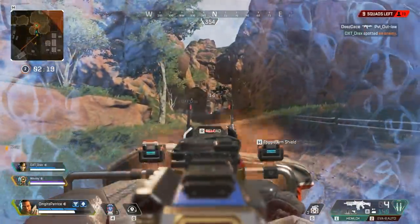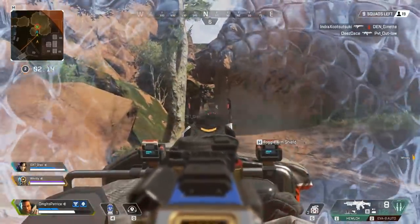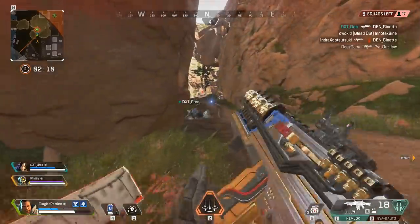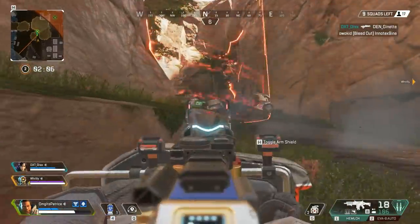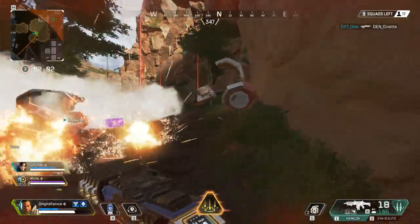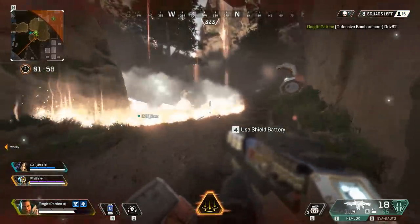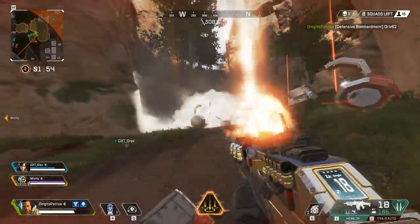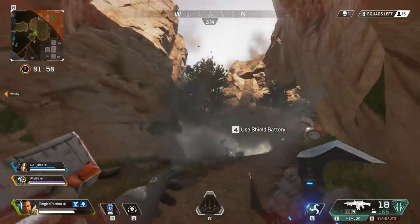Moving on to Bangalore. You can bait some players with her ult to run in the direction you want, or bait out a dome shield from an enemy Gibraltar, after which you can successfully land your ultimate exactly where the enemy will be. Her smokes work fine too — if Bangalore plants smoke on the enemy team, throwing your ult on top of that will add even more confusion, forcing them to get out of the smoke ASAP where you should have advantage. You can also counter enemy Bangalore's defensive smoke that way, especially if you know someone is getting revived there — just land your ult on top of the entire smokescreen.